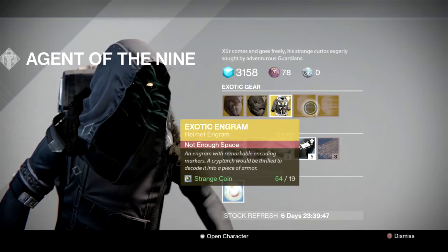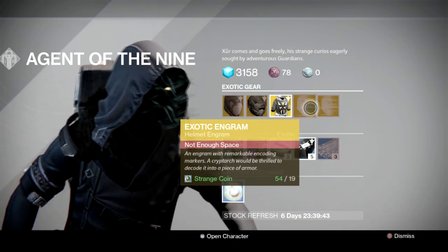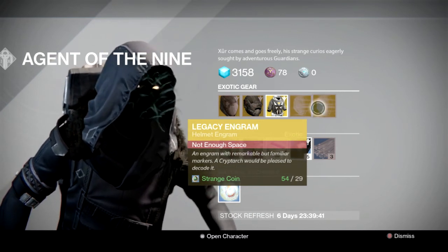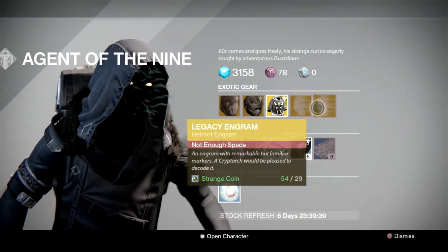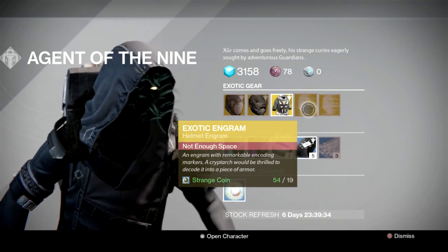We're getting the exotic engram for the helmet — no weapon this week, just a helmet. And the legacy engram is also a helmet. Make sure if you were to get one of these, you get the right one — they're right next to each other and it's probably really easy to mix yourself up. Be careful.